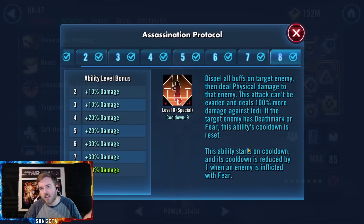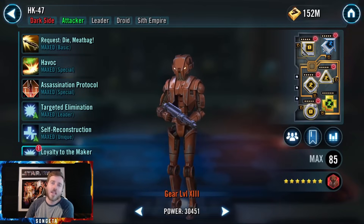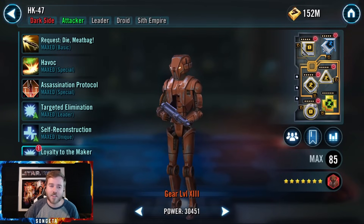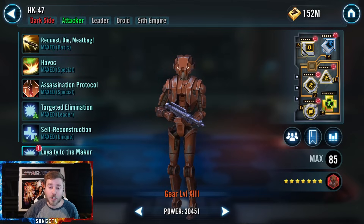I misspoke a little on Assassination Protocol — the cooldown reduces when you have fear targets, not just when an ally dies. If you get five fears from Darth Revan hitting the enemy lead and a couple from Bastila and Malak, you'll get there in no time. It's a pretty effective move when you use it right, especially against other Jedi.